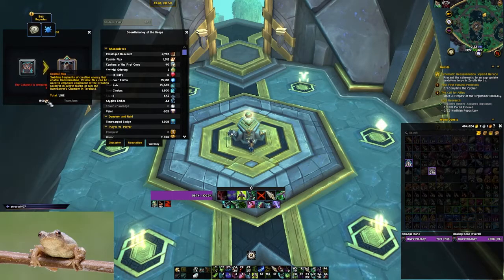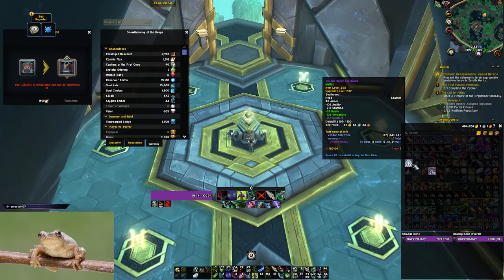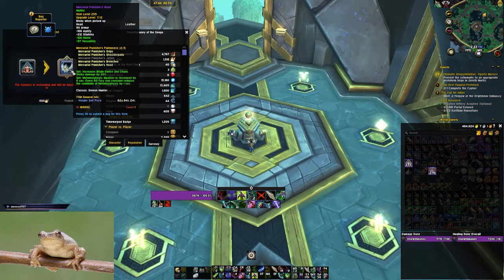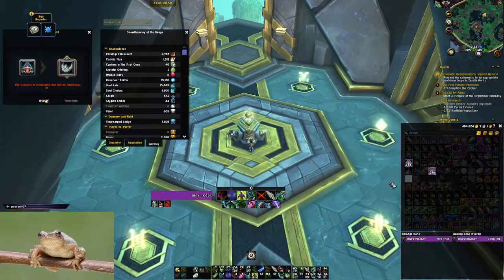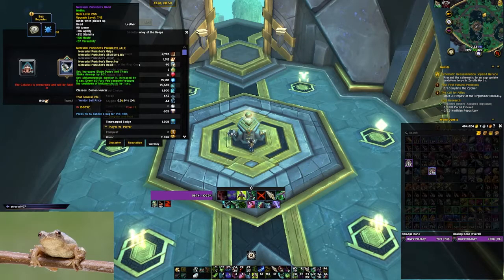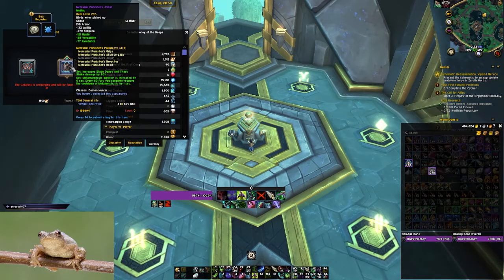On the PTR, I have enough Cosmic Flux to upgrade one item — my Anima Splattered Hide, which I got from a Mythic Plus vault. It currently has Crit, Versatility, and Avoidance. When upgraded it becomes Haste, Versatility, and Avoidance to match the tier piece. Notably, the upgraded item retains its Valor upgrade ability, so you can continue upgrading it with Valor. Unfortunately I can't transform it right now because the Catalyst is recharging, but you'd simply click Transform and receive your new tier piece.